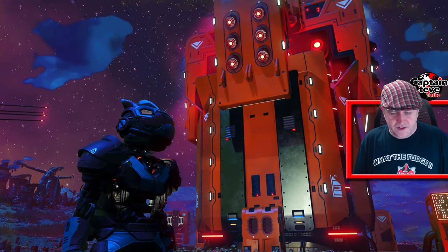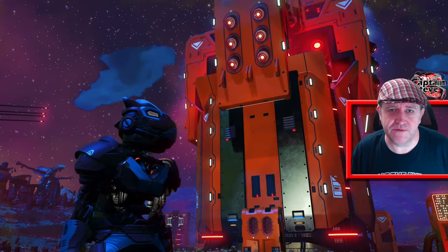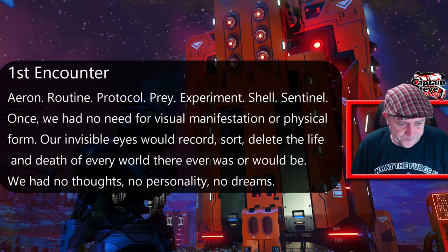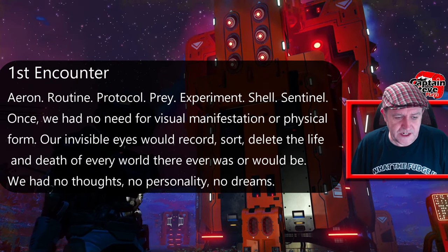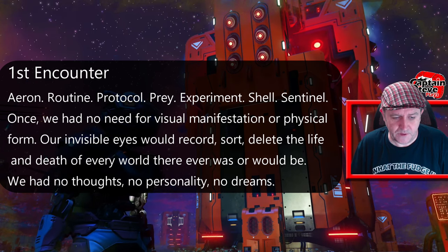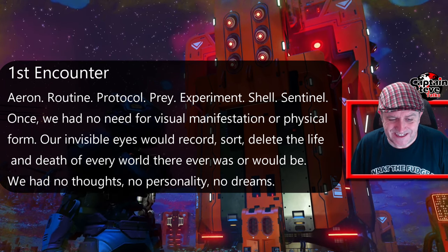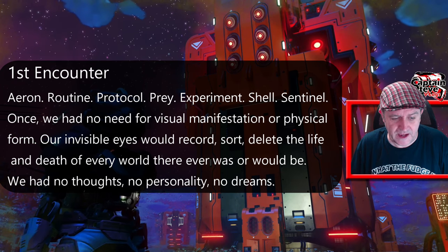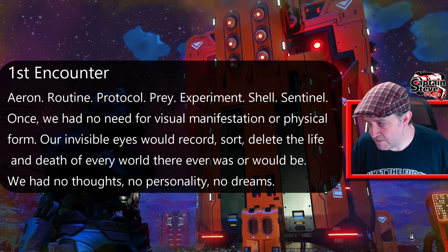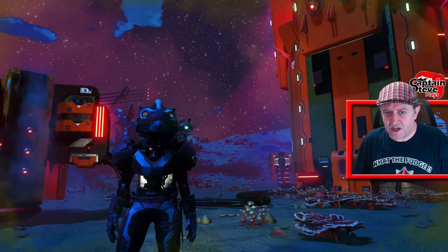I'm reading this from a wiki page — I'm looking down at another monitor I've got down here. Sorry if it doesn't feel like I'm engaging with you much. So here we go. First encounter. Aeron routine. Protocol prey experiment. Shell. Sentinel once: we had no need for visual manifestation or physical form. Our invisible eyes would record, sort, delete the life and death of every world there ever was or would be. We had no force, no personality, no dreams. The Sentinels back then seemed like they were just code — nothing more.